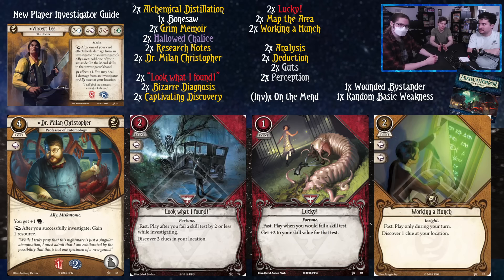We have Dr. Milan Christopher, who gives you plus one book, pushing up to a very comfortable five. As a reaction, after you successfully investigate, you get a resource, and he can soak a damage and two horror for you. Good card — he'll get you lots of money, and money's great.